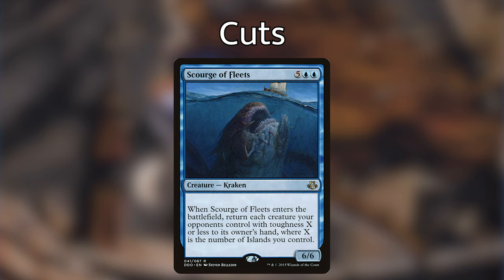The last card I'm cutting is Scourge of Fleets. When it enters the battlefield, we return each creature our opponents control with toughness X or less to its owner's hand, where X is the number of islands we control. This card is pretty good and you can keep it if you want, but I was more focused on putting in more interaction and some really cool equipments. Ultimately, a seven-mana Kraken that may or may not bounce the whole board — not a huge fan.